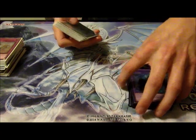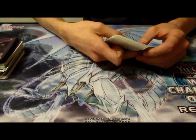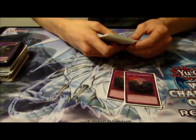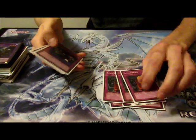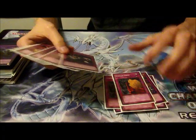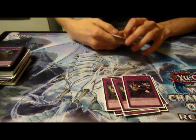For the side deck, which was made right before the tournament: Mind Control, two Ally of Justice Cycle Reader, three Iron Wall, three Stygian Dirge — which was really good against Burning Abyss — and three Unwavering Bond.